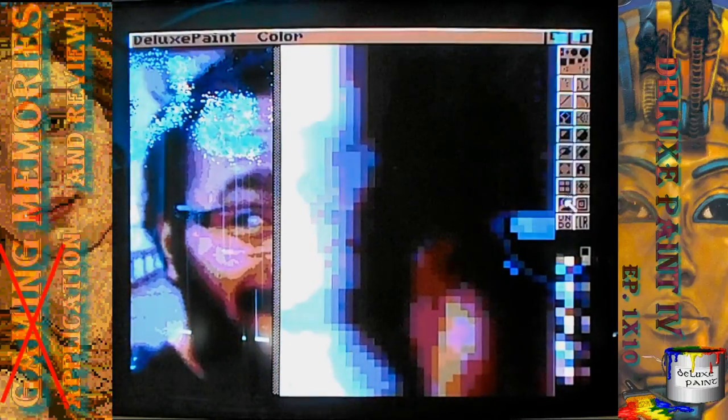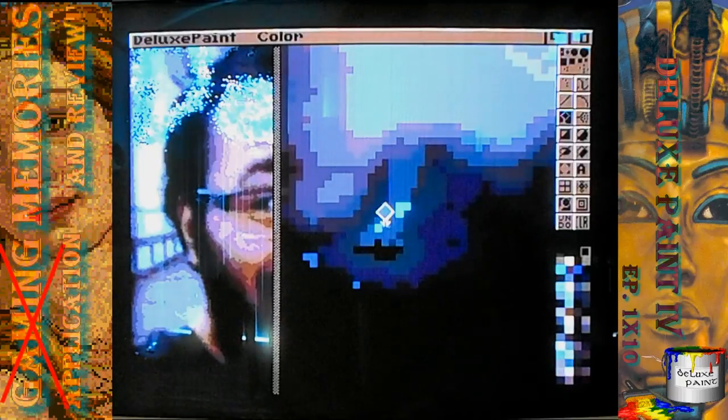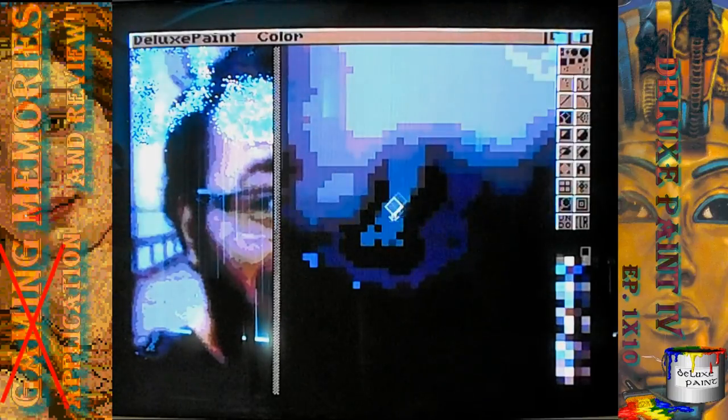So we take off the zoom. The only other spot we have here is maybe over here by the shirt — turn that black. Now, for the 'Gaming Memories and Reviews' thing, we're going to do that in a font. Because there's no way I can fit any more of my painting in here. I just can't do it.